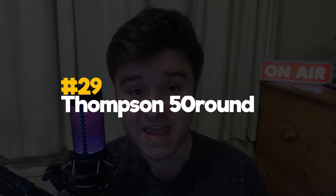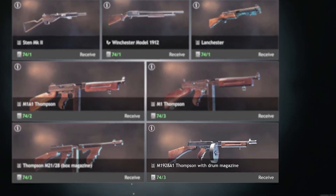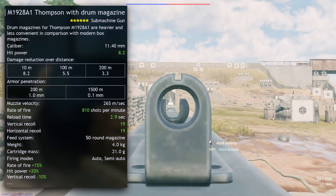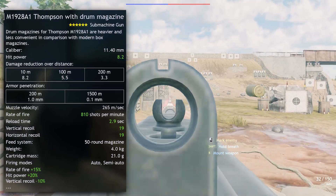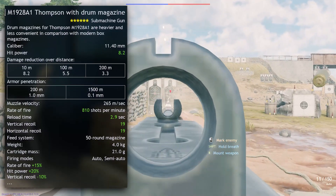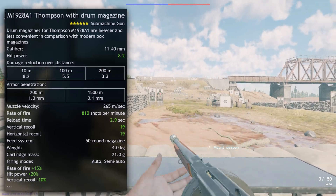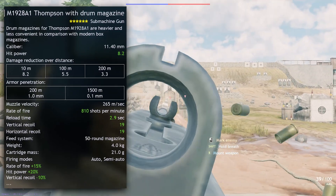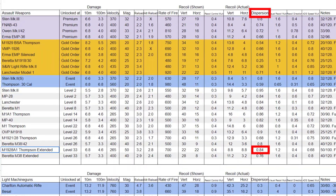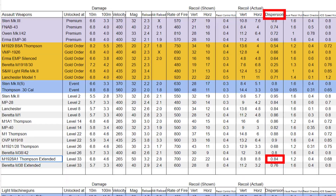In 29th is the M1928A1 Thompson with drum magazine, currently only available in the Tunisia Allies campaign. Another 50-round drum magazine, but with lower vertical recoil than the Sig in both the official stats and hidden actual recoil, and significantly higher rate of fire and reload speed. This thing only doesn't score higher because of high horizontal recoil, which makes it difficult to control. It might have higher damage, but it does have very high shot dispersion as well — higher than the Sig by a non-negligible amount.